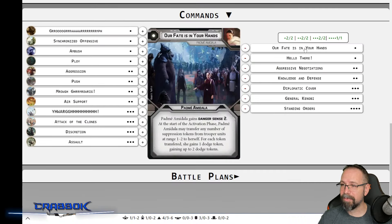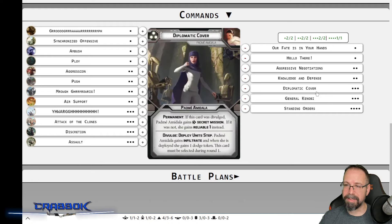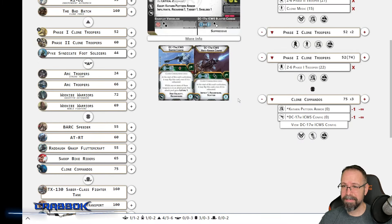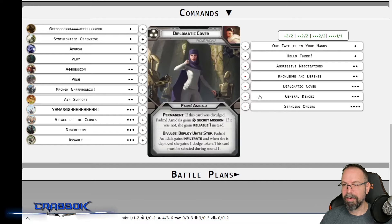I just threw all of Padme's command cards in there and all of Obi-Wan's command cards in there. I think the big one is Diplomatic Cover. You could change this around — you could put Attack of the Clones in there in place of something else. But there's room to change things around. There's room to put Bad Batch in there if you want to drop Obi-Wan and put a generic commander in there maybe. But I want to wait to build lists with Bad Batch until we get a full Bad Batch preview.